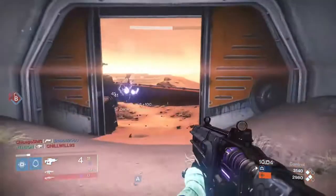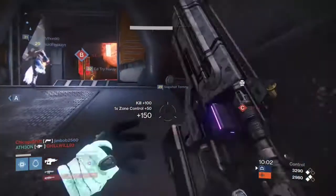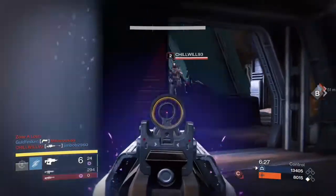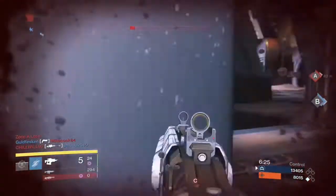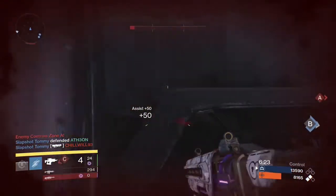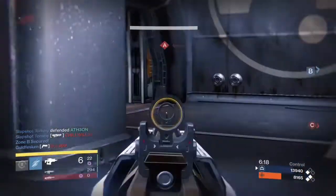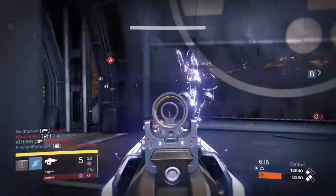Here I can demonstrate the range finder perk, which increases the gun's effective range when aiming down sights. It's quite far away and lands a one-shot kill. I kind of enjoyed using this in the crucible — and kind of hated it. The range finder perk really helped get some long range kills and it felt like fusion rifles did before the patch.